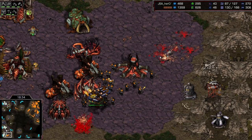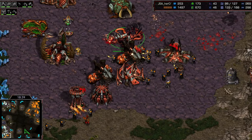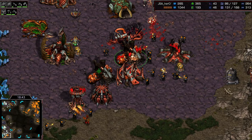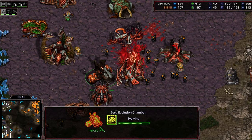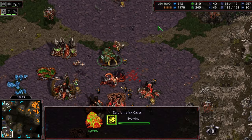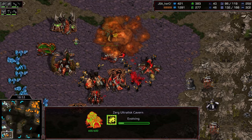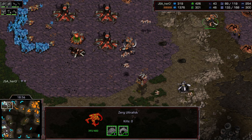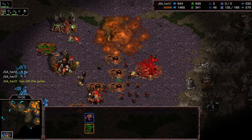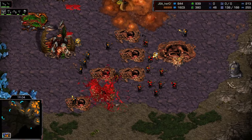We almost have plus three armor, chitinous plating is just about done — but where are these ultralisk? There are three on the way, but Hero is fighting a losing battle if he can't get a fourth gas online right now. Drop ships are coming into the main base again, hitting that critical tank. Hero's scourge get gunned down. He does get one drop ship at least, but there are so many marines in the main base. Hero defending from the high ground, but he'll lose his spire and possibly his evolution chamber. Bishop takes a big win.